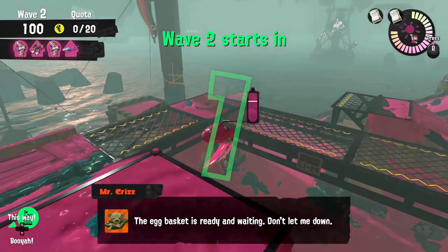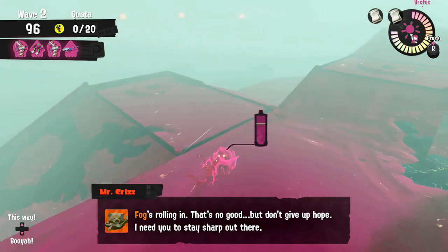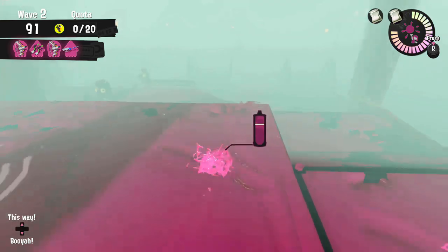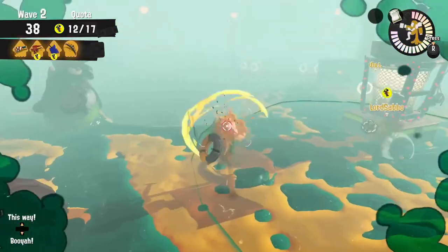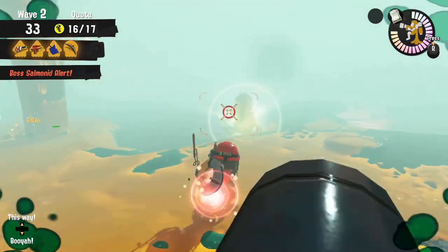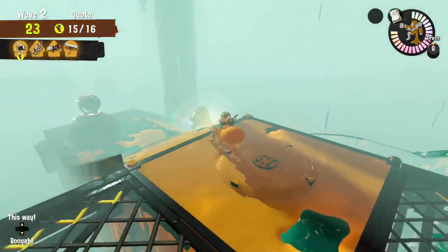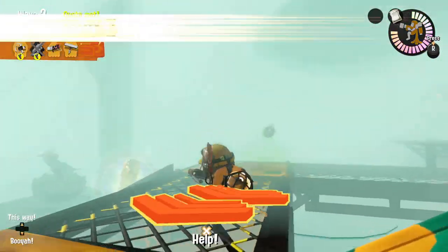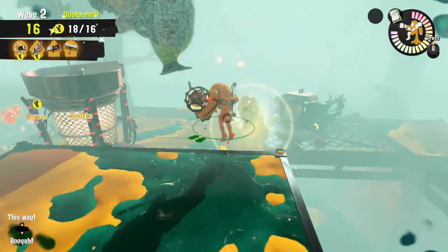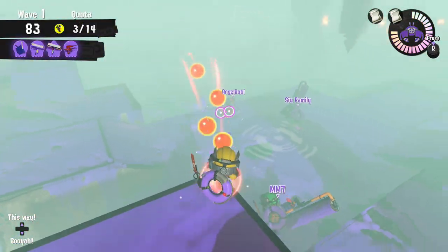There's not much to say about fogs — it is pretty much just a glorified normal wave, but it comes with two differences. One, obviously there is fog that limits your visibility, so communicate with your teammates using signals more often. Two, there are goldies that appear sometimes — let them come to the basket so it's easier to collect their eggs. They have a chance of dropping 1, 5, or 10 eggs, and as far as I know there's no pattern involved, it's just completely RNG. Other than that, it's just like any other Salmon Run wave.